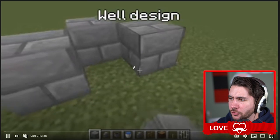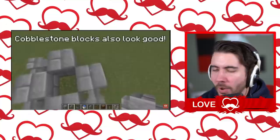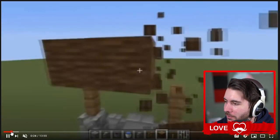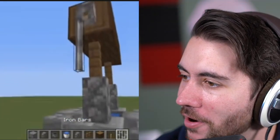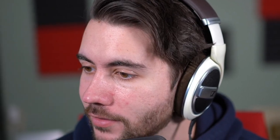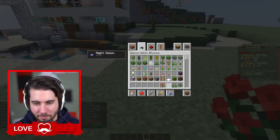No base is complete without a beautiful outdoor well, so we're going to take a look at this beautiful design and try to incorporate it in our own way. The cauldron with water is quite smart. I like that — looks really clean. Iron bars — oh my gosh, this is something you could do on my version. Let's go ahead and do this, this is fire.